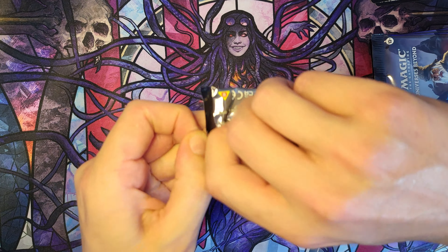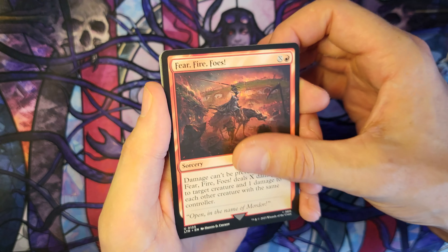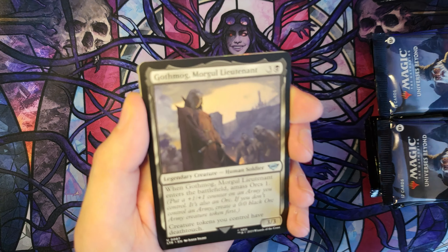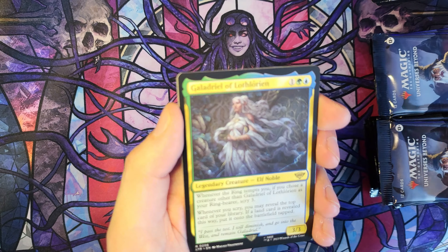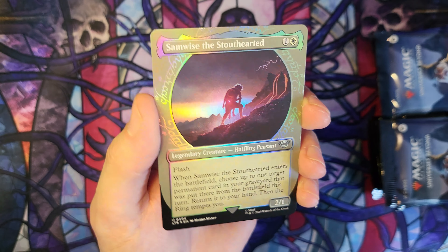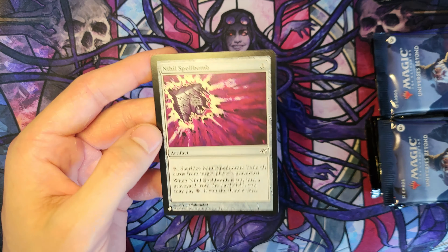Next pack. Fear, Fire, Foes. Rare of Orcs. March from the Black Gate. Gothmog Morgul Lieutenant. Frodo Baggins Showcase. And Galadriel of Lothlórien. With a foil Samwise the Stout-Hearted Showcase — very pretty. And our list card, almost missed: a Killspell Bomb.